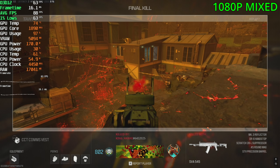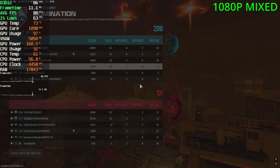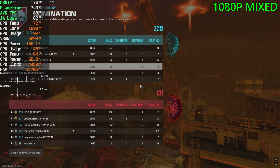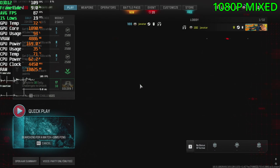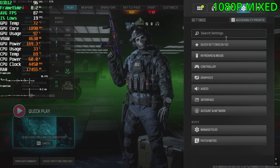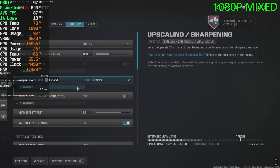Alright, first game is done and to be honest it wasn't too bad. Above 80 FPS at all times and I couldn't feel any stutters either. Let's do a second game and use DLSS and FSR to see how we go. With DLSS we've got no frame gen, but with FSR we do have frame gen, so I'll test both out.